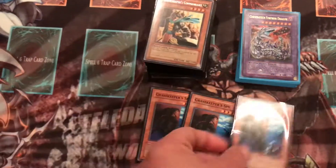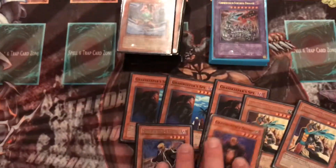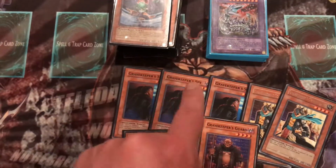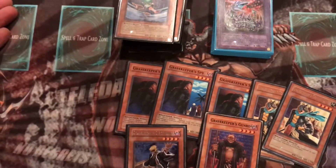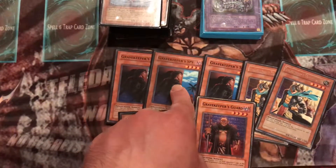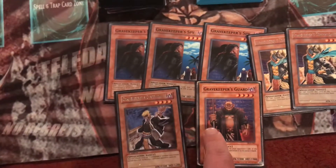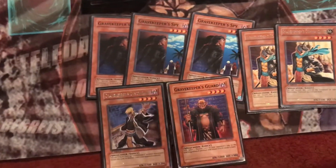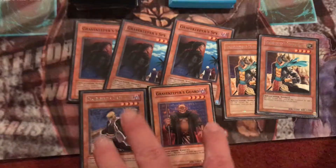We got three Gravekeeper Spy, two Gravekeeper Commandants, Gravekeeper Descendant, and Gravekeeper Guard. Gravekeeper Spy allows you to special summon one Gravekeeper Monster from your deck to the field in attack or defense mode with 1500 or less attack. So basically you can bring out Descendant, or Gravekeeper's Guard, or another Spy itself. The only one you can't summon via this effect is Commandant, but you can summon another Spy or the other two.